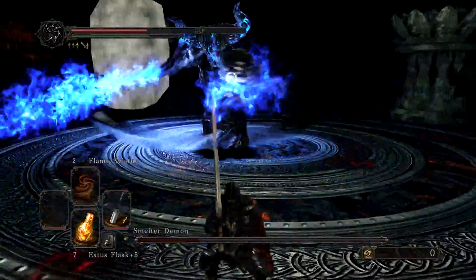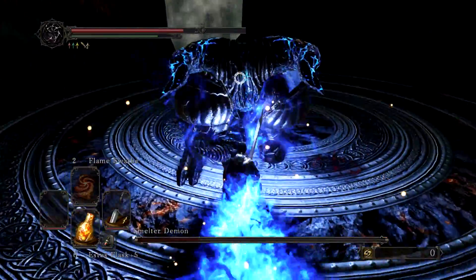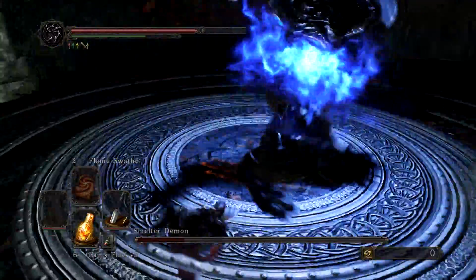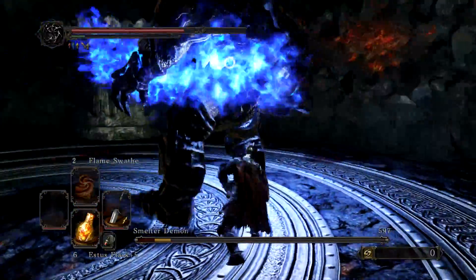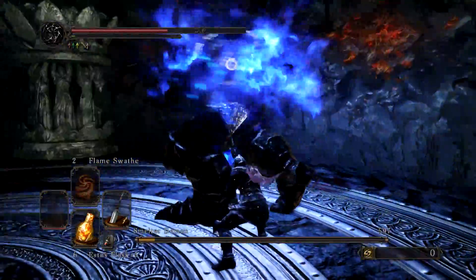The most dangerous move is when he lunges at you and the sword comes overhead. Rolling forward seemed to work this attempt — this was maybe my 25th or 30th attempt, and I've no idea how many times I died to that specific move. Rolling left does not cut it for that one; it will easily take off half your health.